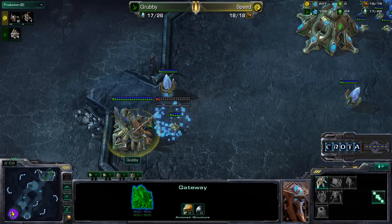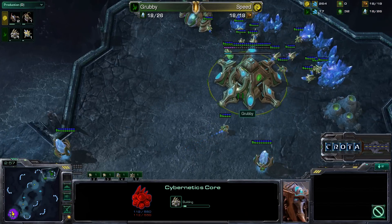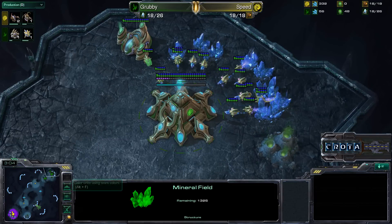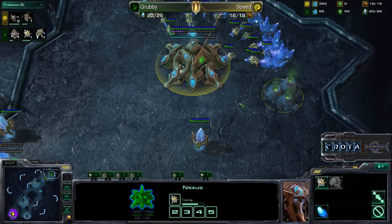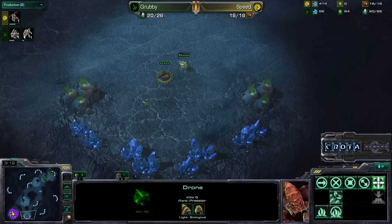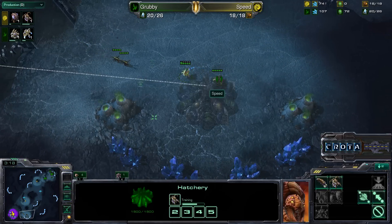Make sure that the probe is not able to do any shenanigans, say warping a pylon, and then you're able to build up your second hatchery and train up two queens back to back for a pretty strong opening. A gateway is now warping in, followed by a cybernetics core, and there will be one zealot positioned off right here. If I ever meet Grubby, I'll have to ask him why he decides to wall off like this.